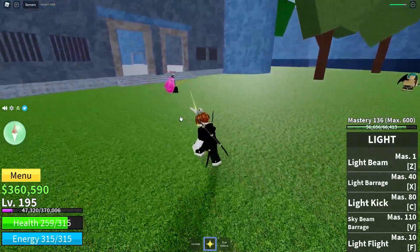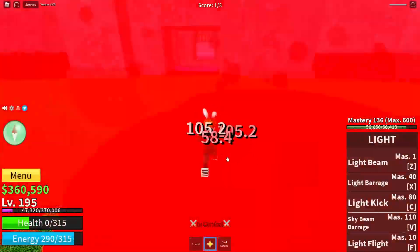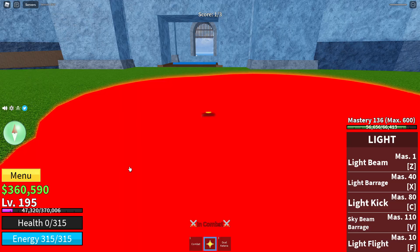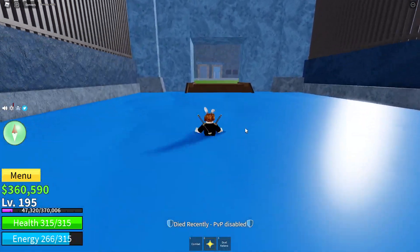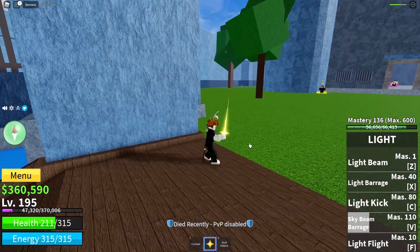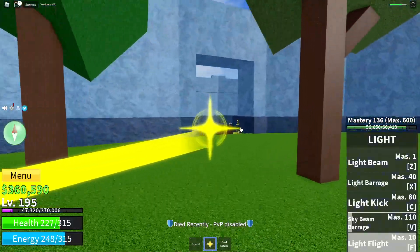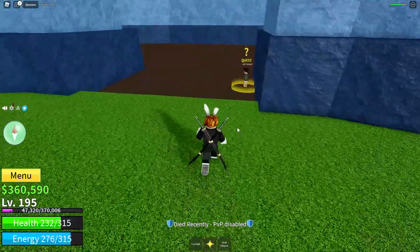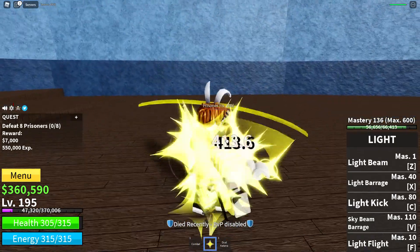As you can see right now we're level 195 — I've done a lot of progress since last video. Last video I stopped at like level 140, and now I'm level 195 with my Light Light Fruit. The best thing about the Light Light Fruit is it's a Logia, which means these characters cannot even hit me — they can't damage me. There's also flight with it, which is so cool.